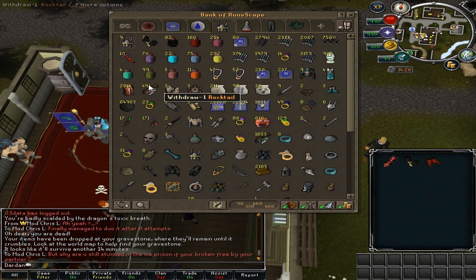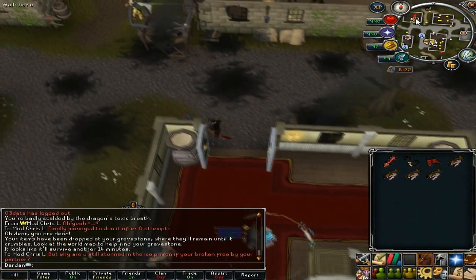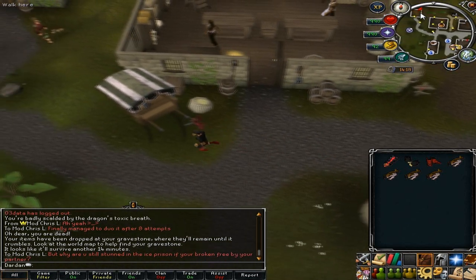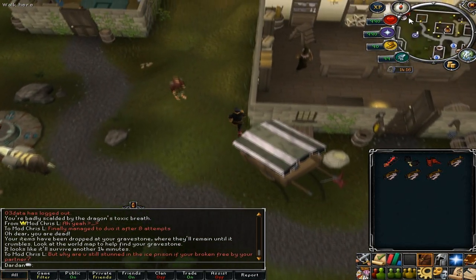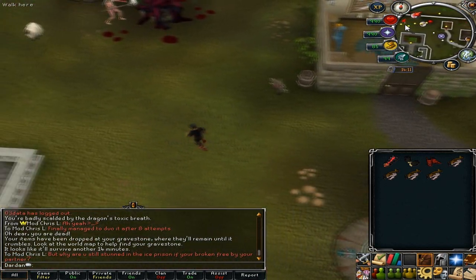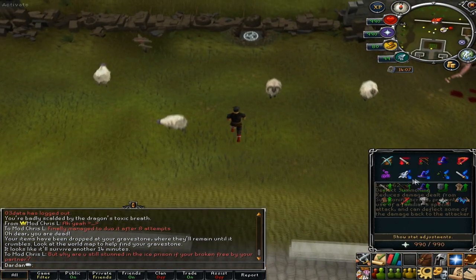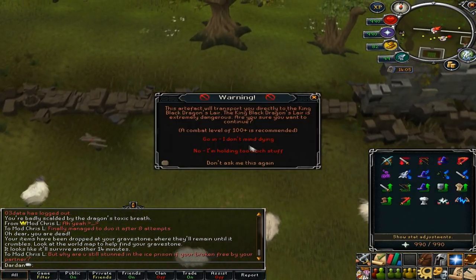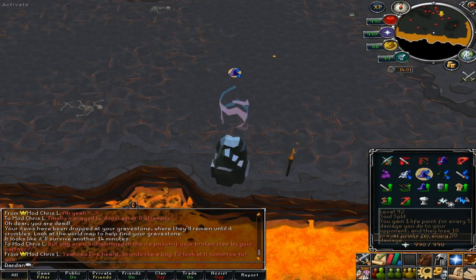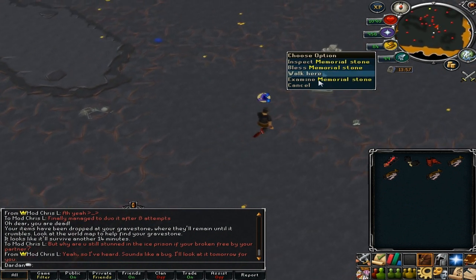So how it works now is: when you die, you go back to a gravestone. You can click on your gravestone timer and you will automatically run to it if you are nearby — I think it's like a 10x10 spot, so you should be in the same area or close to it. When you click the gravestone timer, you'll automatically run to your gravestone and an interface will pop up. This interface won't be interrupted by combat if you have auto-retaliation turned off.